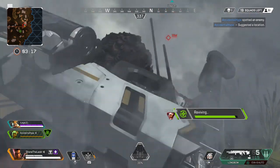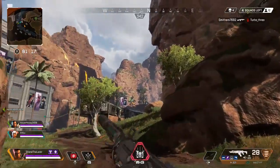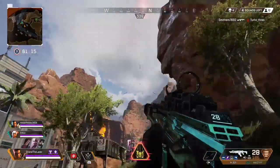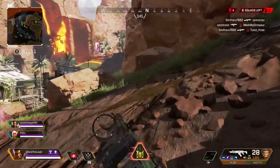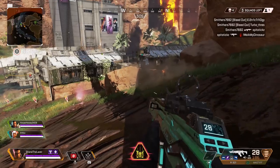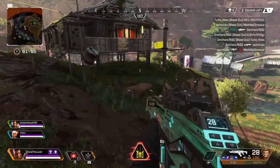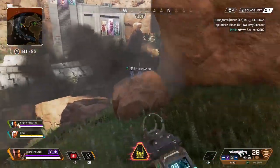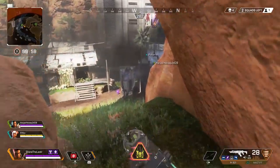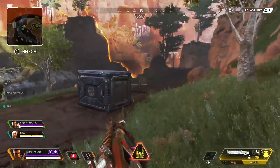Her ultimate ability is pretty good. It basically is an artillery barrage that throws down a ton of rockets on the area where you throw the flare, and it does decent damage to enemies. It's really good if you want to tag enemies up and then push in with your squad as they're trying to heal. If enemies don't move, there's a pretty good chance you can get some kills. It's also good to use when third-partying teams — if you see two teams fighting, you can throw this all the way over there and get some tags and maybe even some kills.